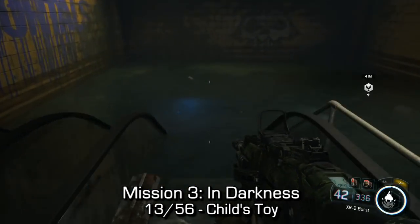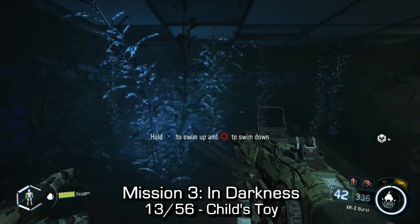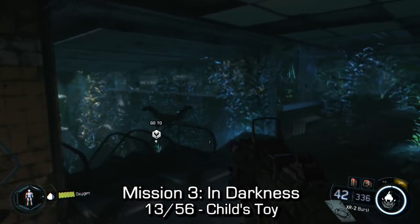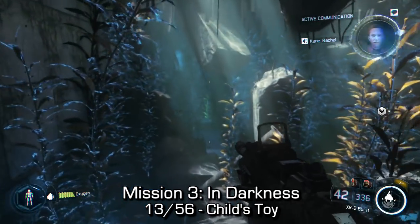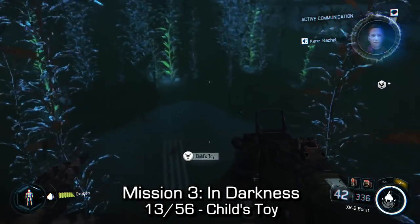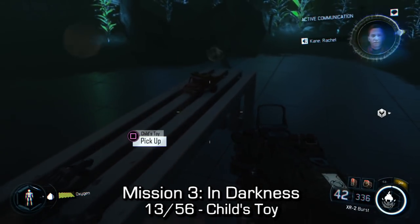A little bit later in the mission, we'll make our way to a subway metro station and we'll have to dive down into some deep water. Instead of going directly down to the mission objective, you're going to want to stick to your left. Go to the little light you'll see there in between some of these broken cement pillars. Dive down deep — you'll see a little bench and on that bench you'll see a child's toy. Hold the prompt on screen to pick it up.